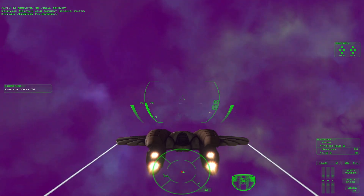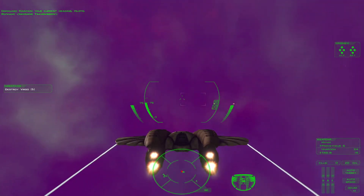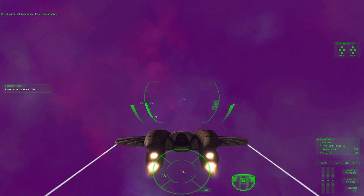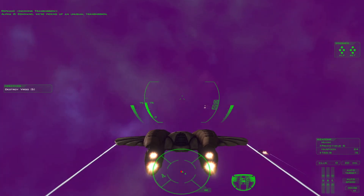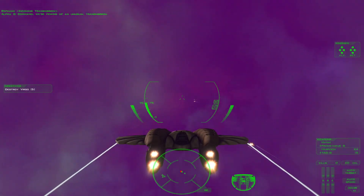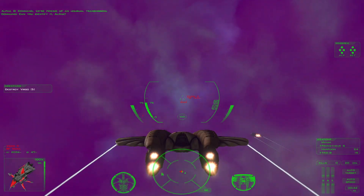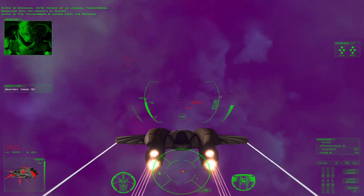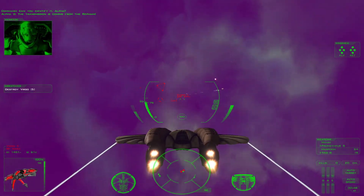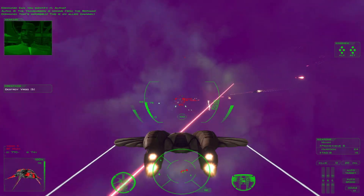The nebula is back to a more... Command, we're picking up an unusual transmission. Can you identify it, Alpha? The transmission is coming from the Rafaim. That's impossible — this is an ally channel.